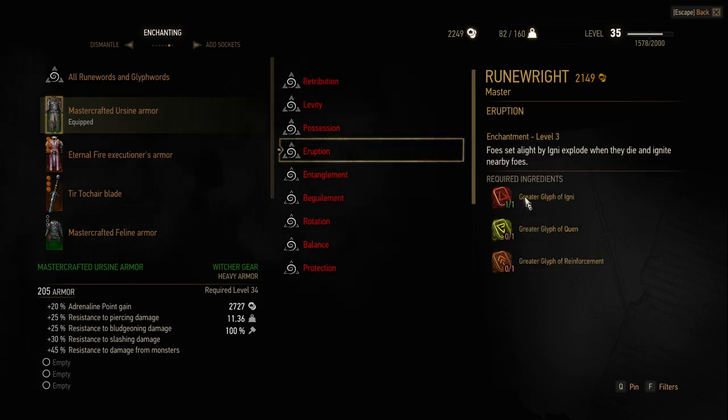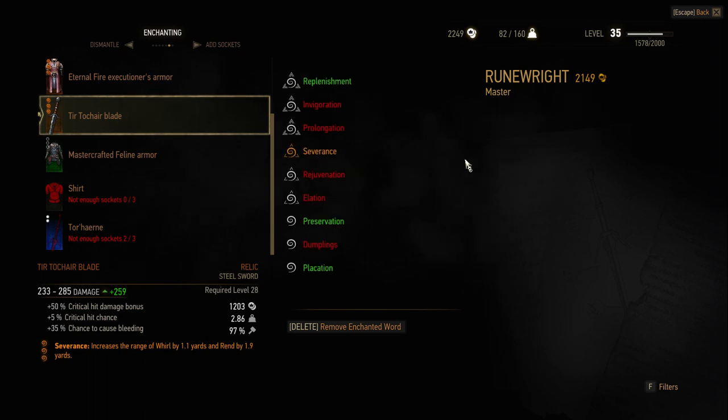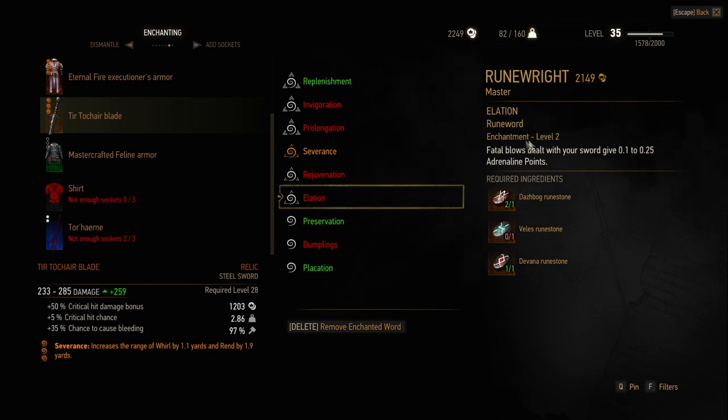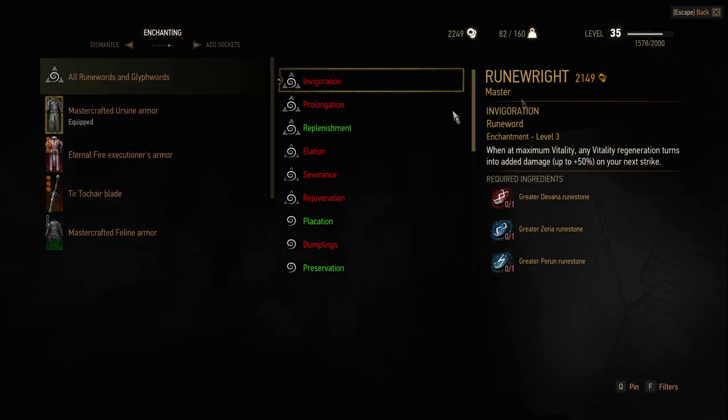The good thing is that enchanting won't cost you anything, but you will need glyphs or rune stones to create the enchantment, and those are not cheap. Level 1 enchantment requires 3 lesser glyphs or lesser rune stones. Level 2 requires normal rune stones and normal glyphs, and level 3 enchantment requires 3 greater glyphs or 3 greater rune stones.